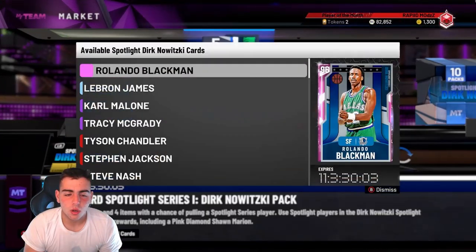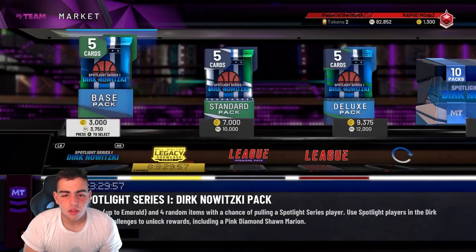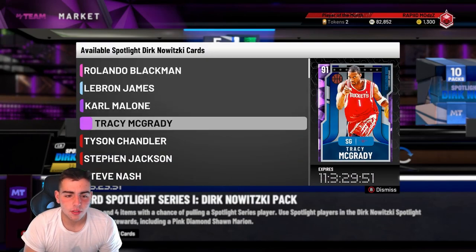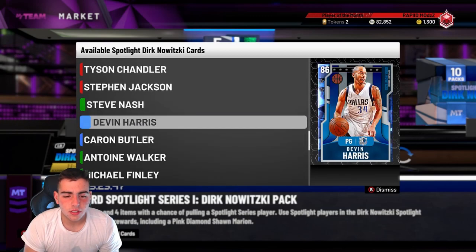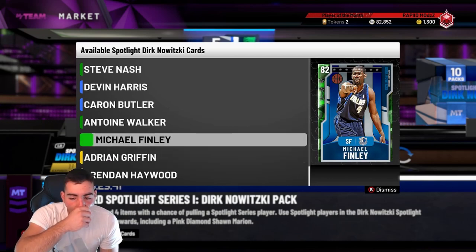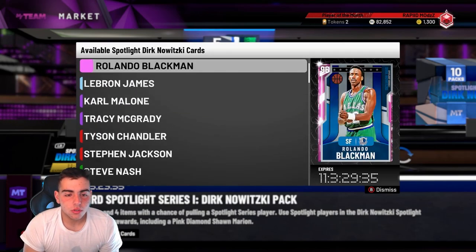In this set we've got Karl Malone, Tracy, Tyson Chandler, Steve Nash, Devin Harris — none of them really go for a lot. LeBron and T-Mac go for a lot. Supposedly you do not need Rolando Blackman for the set. Steve Nash goes for a decent amount, but everyone else goes for nothing, including this Michael Finley — absolutely nothing.